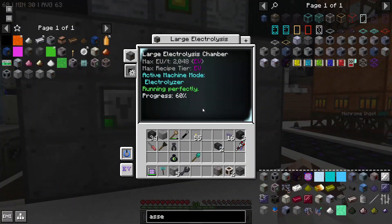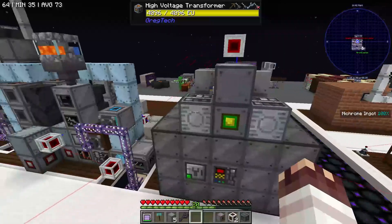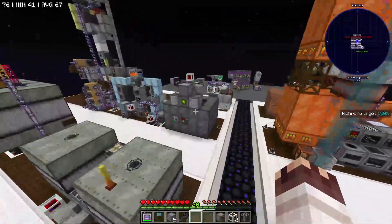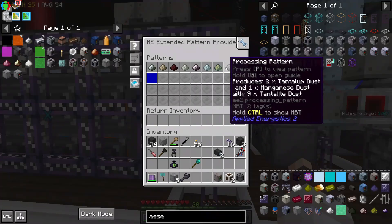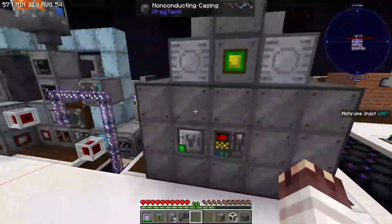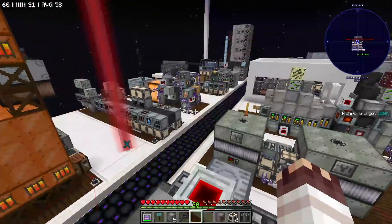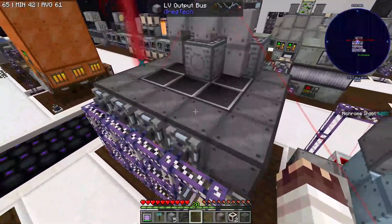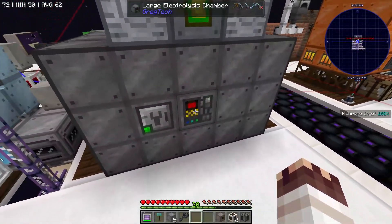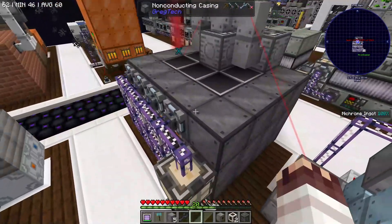We finally have the large electrolysis chamber. It is refilling our oxygen relatively quickly using just water — it's so fast. Since it's EV, we can conveniently power it with four combustion generators. It has all of our electrolysis recipes except those which specifically require EV, because the goal of this electrolysis chamber is to surpass the normal overclocking. Since it's running at EV, it vastly surpasses the normal overclocking of LV, MV, and HV recipes. But it's no faster for EV recipes, so it's currently a waste to put any EV recipes into this machine. When we upgrade it to IV, we'll put all of our EV electrolysis recipes in it to get better overclocking.